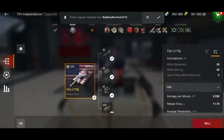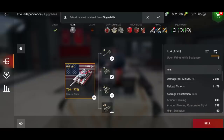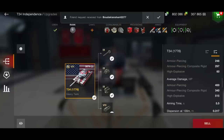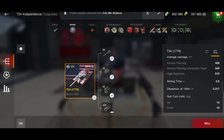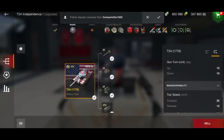The damage per minute is 2,036 with an 11.8-second reload. Penetration is 248 on your AP and 297 on your APCR, so the APCR will go through just about anything. You've got a 400 alpha gun, 340 alpha on your APCR, and 515 on your HE. Aim time is not so good at 5.5 seconds, but gun dispersion is okay at 0.317.